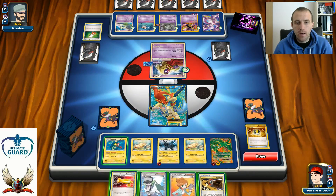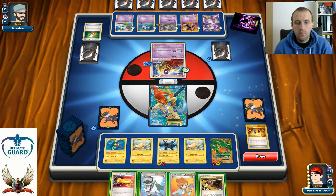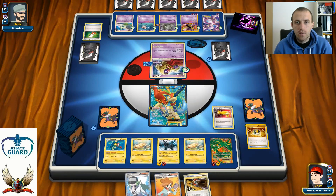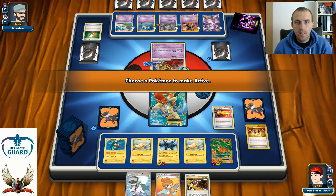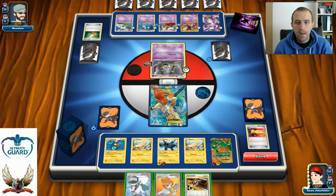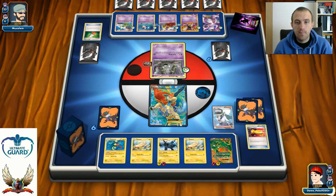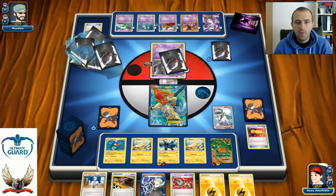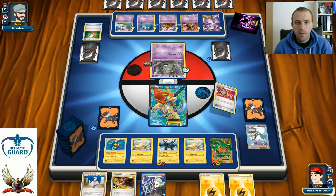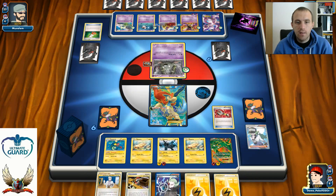One energy on Rayquaza. One Dynamotor on Zekrom. I can try my Catcher — interesting. He's bringing up Garbodor with a Floatstone. So Garbotoxin will happen — this is a very big threat. With Floatstone he can easily retreat and shut down my abilities. That means I'll need to Catcher his Garbodor on the bench and knock it out, because I can't use my abilities while it's active.